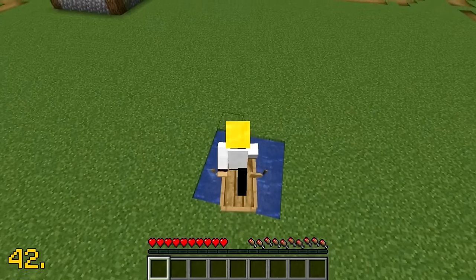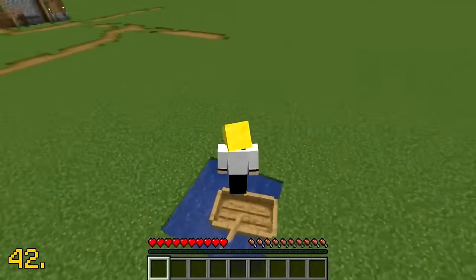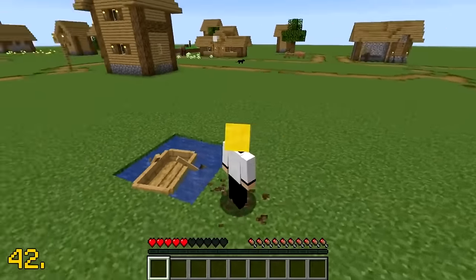In version 1.14.4, there was a glitch with boats where each jump you made on top of a boat, full damage was added for when you walked on land.